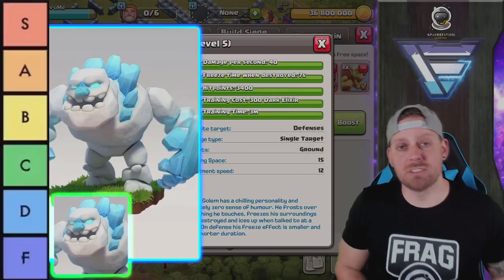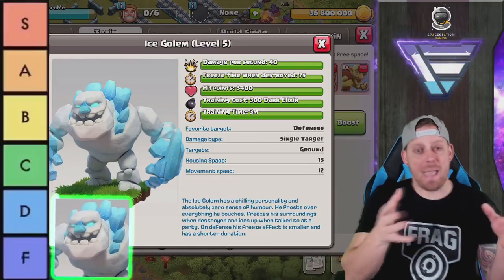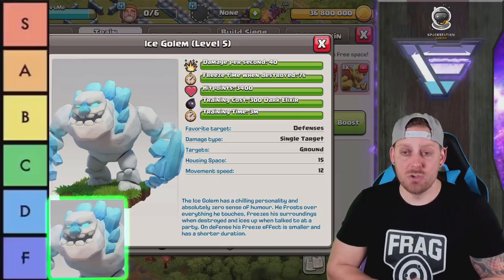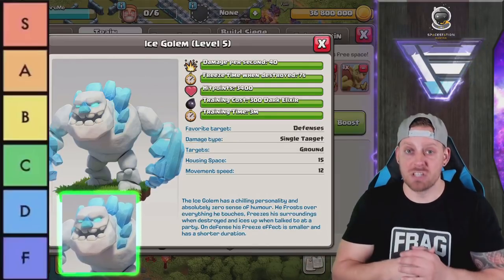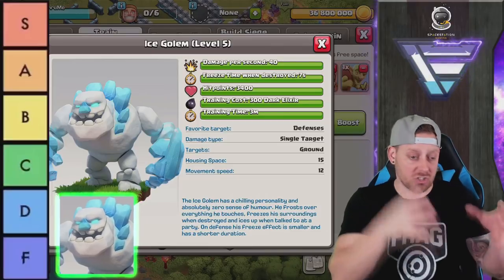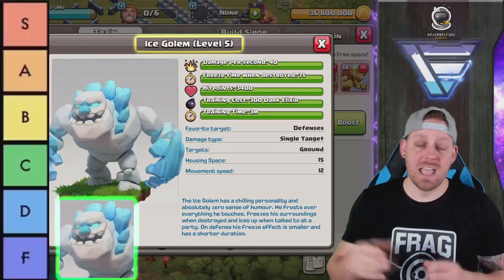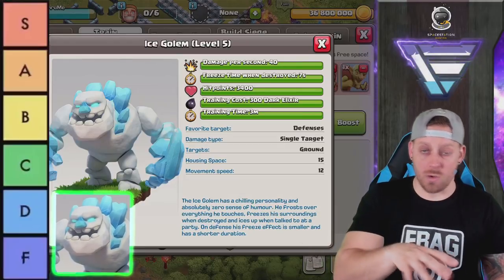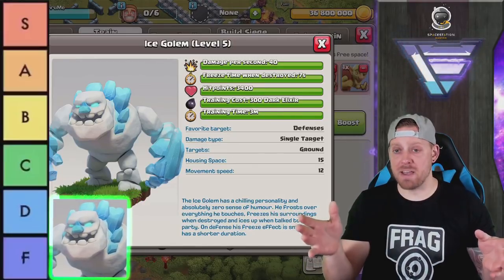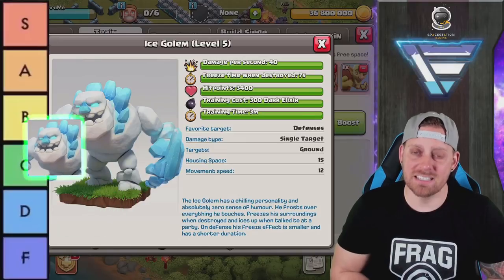The last troop is the Ice Golem, which came over from Clash Royale. Initially a back seat to the regular Golem, people figured out how to use them — at only 15 housing space, you can fit more tanks and still get that freeze ability when they die. They're also used in defensive Clan Castles to slow down kill squads — three of them will freeze everything three times. It's a dominant troop, not 100% meta but very solid. Giving it an A because it's used more than the Golem.